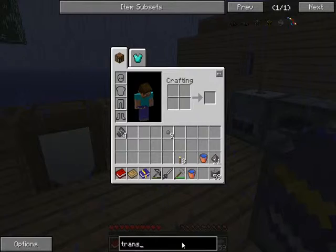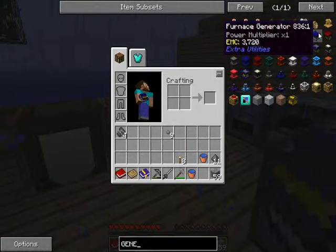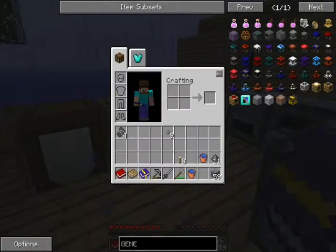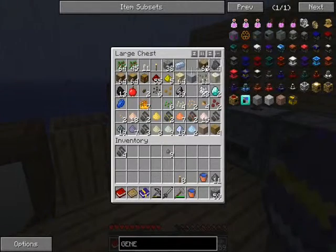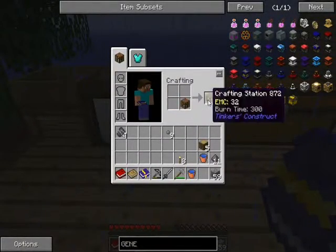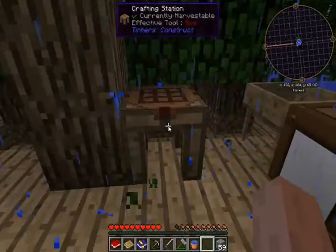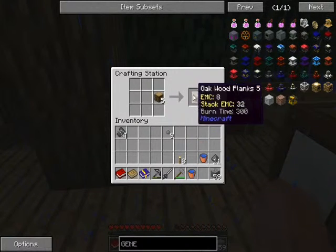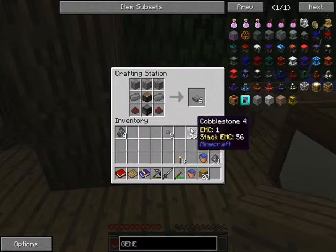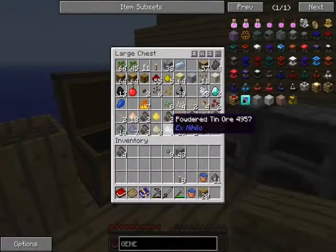So wait a second — generators, like heat generator, survival generator. We need some iron and a furnace. Let's make that really quick. Get some wood going. We have three cobblestone — first we need a furnace. Three cobblestone, and some iron there.